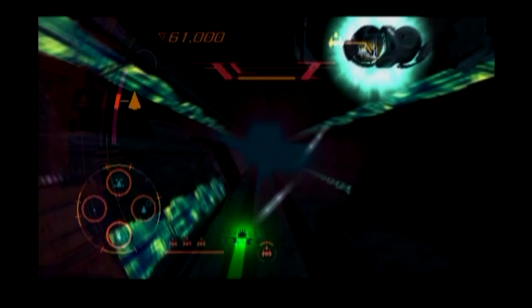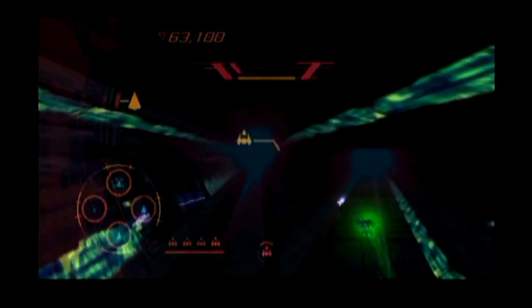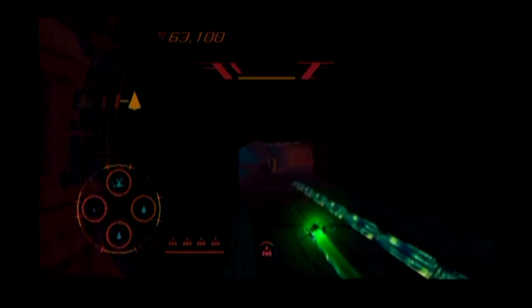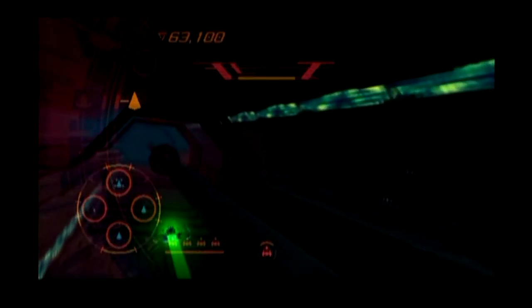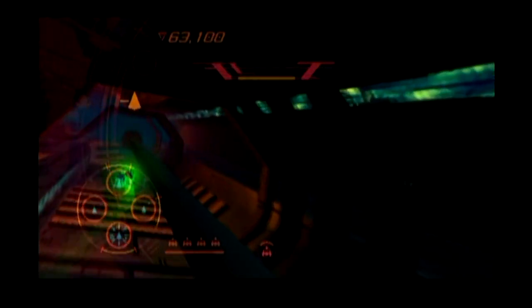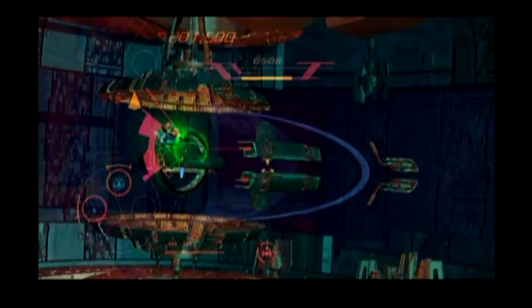Being a twin-stick shooter, your ship moves with the left stick and fires in the direction you hold the right stick. The world shifts constantly around you with the direction of your flight changing as you progress through the levels. While the game plays on a mostly 2D plane, the 3D backgrounds give the impression of flying through corridors with branching paths into larger open arenas, while still keeping you fighting on that 2D plane.